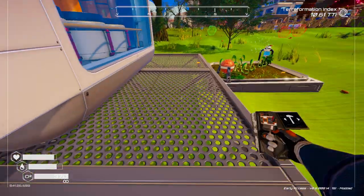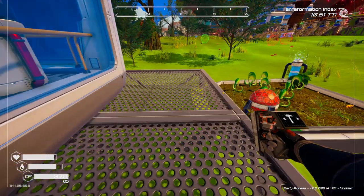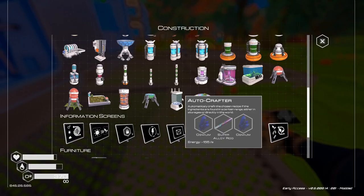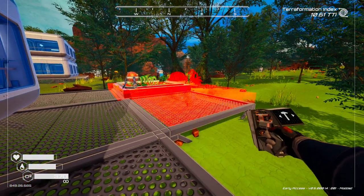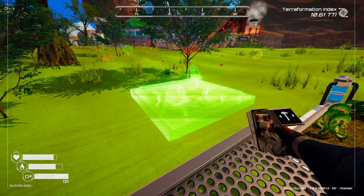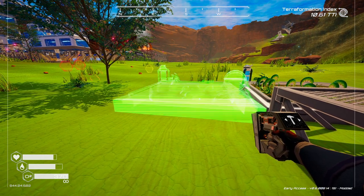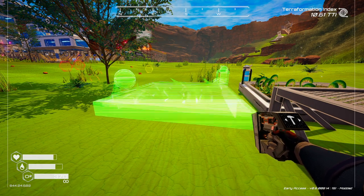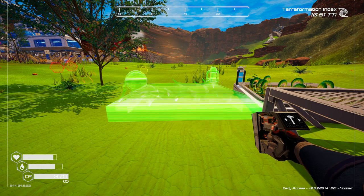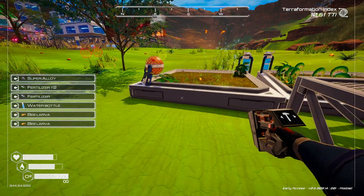I've got all the materials, so I'm going to build a farm. Farms sit nicely on foundation grids — almost perfectly square — whereas on the ground they angle around a bit. I'm going to put it right here. If you want to rotate it, hold Shift and Control and spin the mouse wheel; or just spin the wheel normally without Control, then place it down.